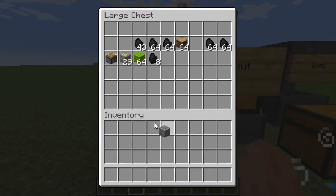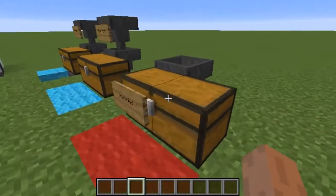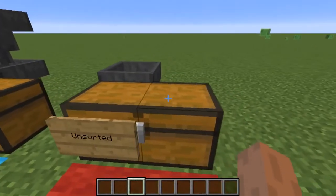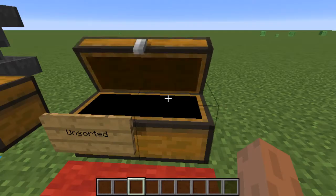Let's throw in a few items that the system isn't equipped to handle. The cobblestone and the piston should both end up in the unsorted chest. And boom — yes they are.